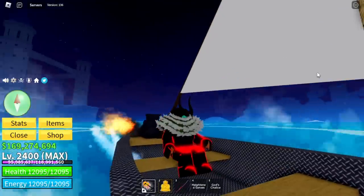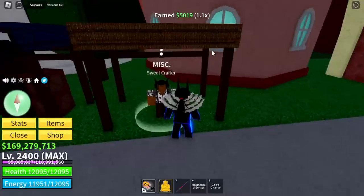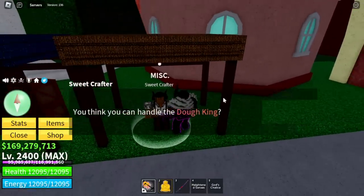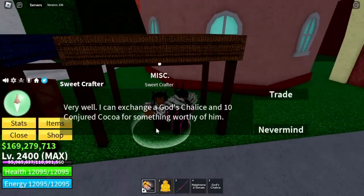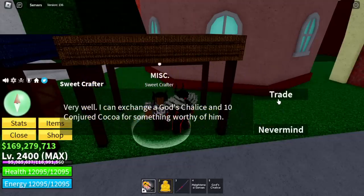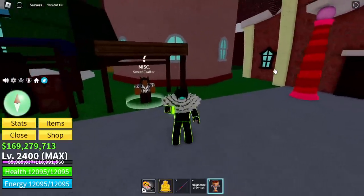Next up, you need to head to the Sea of Trades, the newest island. In the middle there's an NPC called Sweet Crafter. You need the God's Chalice and 10 Conjured Coco. You need to beat mobs on this island to get 10. After that, trade it to him and you will get the Candy Chalice.